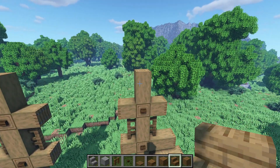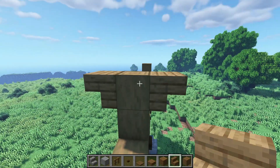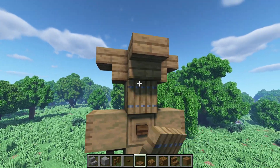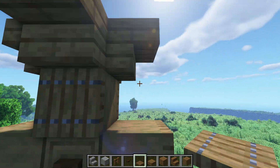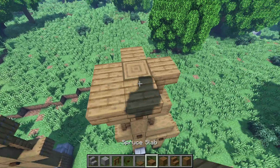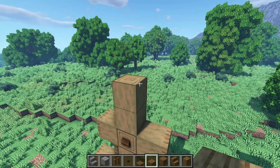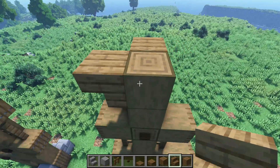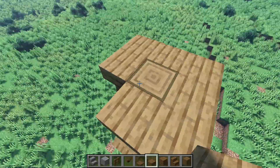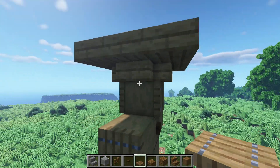Now let's get some spruce stairs. Place a stair right here upside down, another one in the back and then two on the sides, just like that. Now let's get some spruce trapdoors — place one here and another one underneath this stair. Then place trapdoors in these corners. Do the exact same thing on this side: upside down stairs all around, slabs in the corners, and trapdoors underneath the stairs in the back and the front. Don't put anything on the sides.